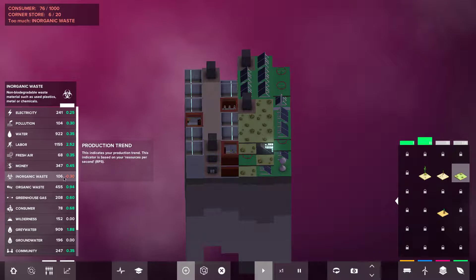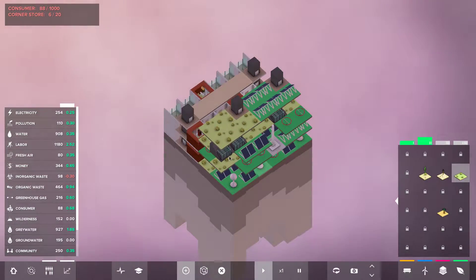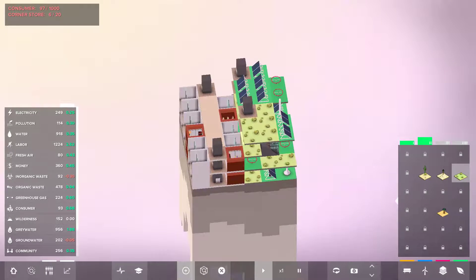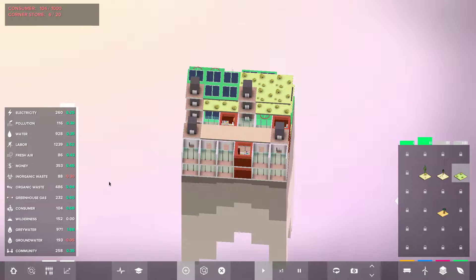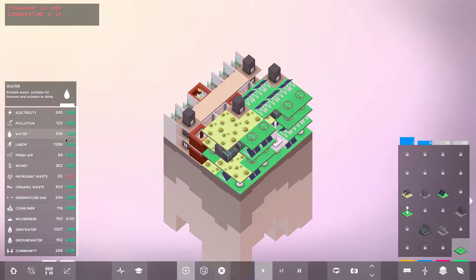Too much organic waste — that's not an issue, it's definitely going down, so I'm not too worried. Ground water — we need ground water. Tweaking it here and there. How's our water doing? Nice — golden is still a wash but that's alright, I don't really care about that too much.